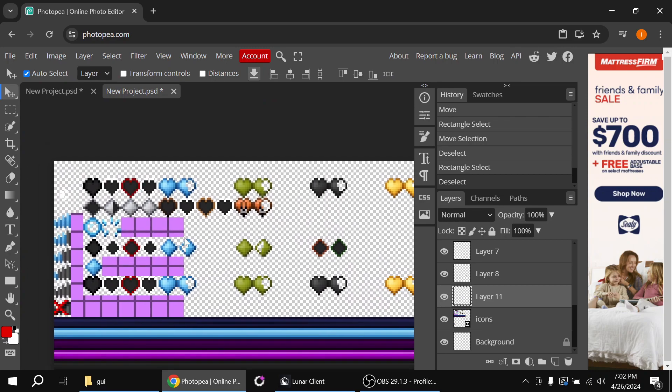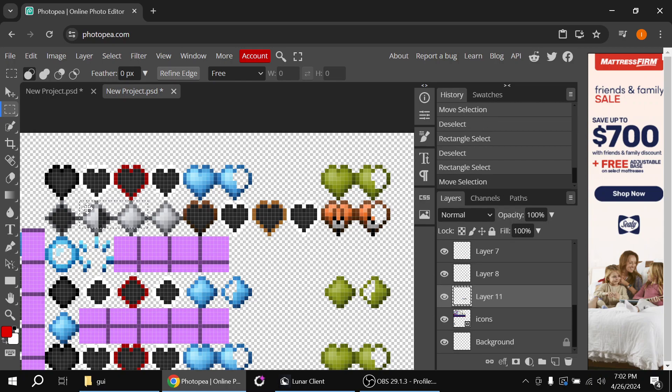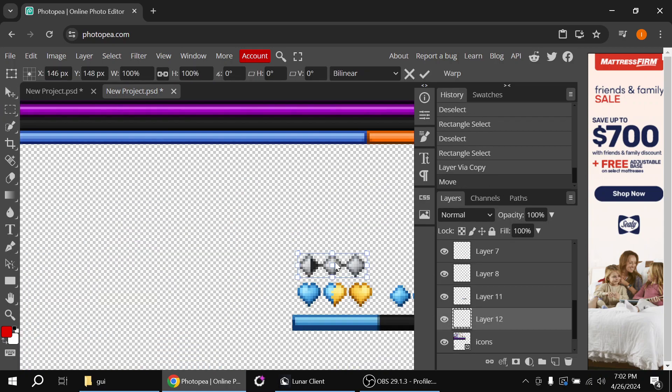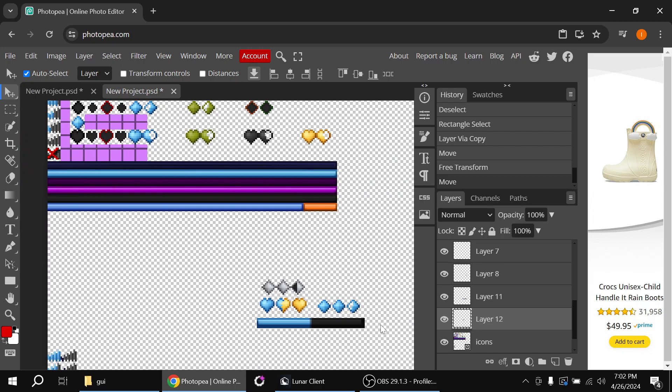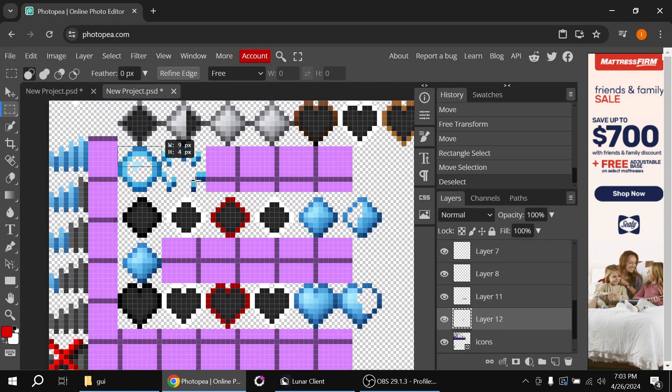Now grab the armor bar — flip it as needed — and get that part in the middle. Then grab the bubbles from up here and add them in.